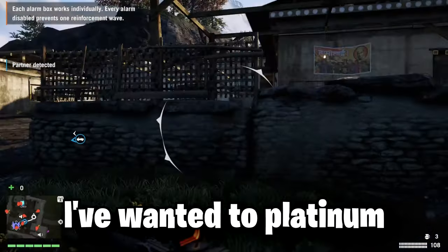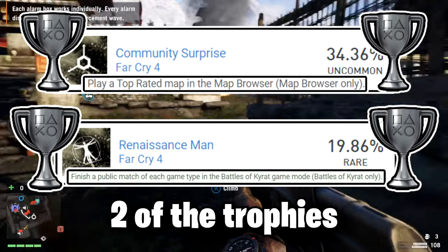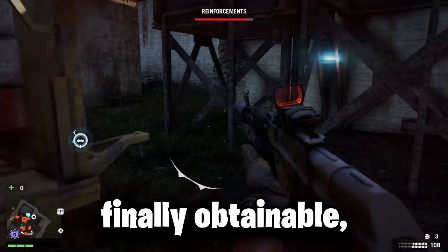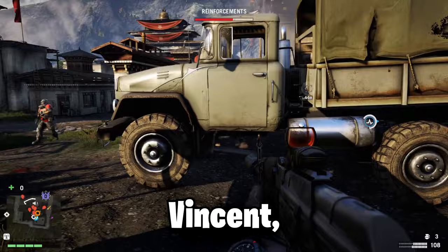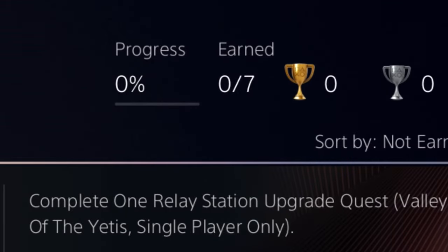Far Cry 4 is a game I've wanted to platinum ever since I did Far Cry 5 last year, but when I decided to do it, two of the trophies were actually unobtainable, so I settled for Far Cry 6 instead. But now the trophies are finally obtainable, so today I'll be going for Far Cry 4's platinum trophy and its DLC trophies with my homie Vincent, aka Chin Dynamite. There are 58 trophies in this game including the DLC, so let's get into it.